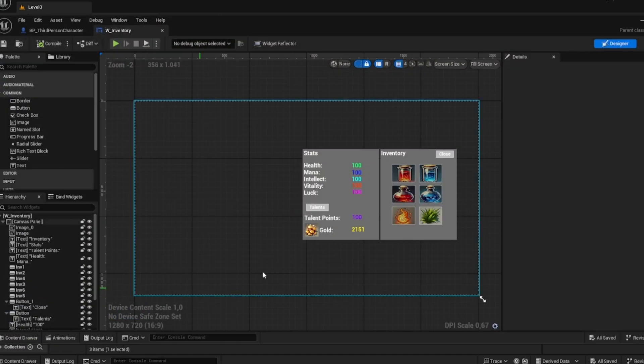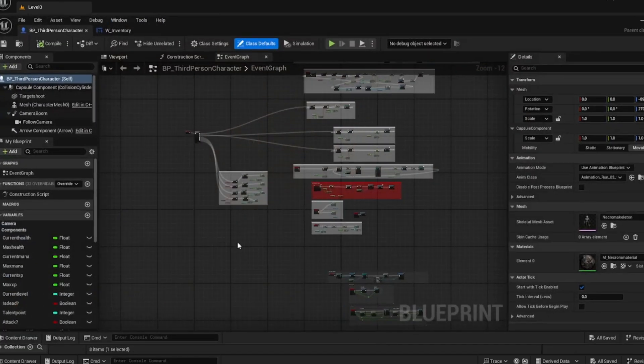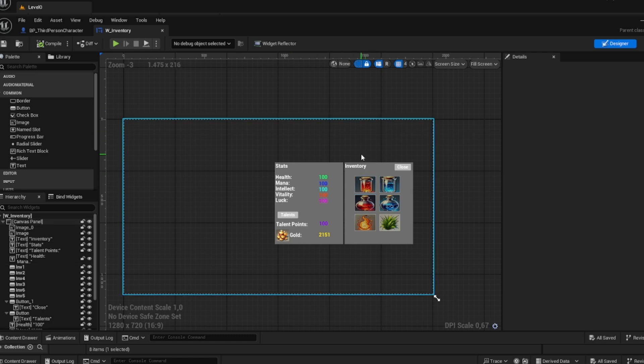So what we're going to need is we're going to have to open the inventory system and we're going to have to open the third person character system. If you don't have an inventory system you don't need this — it's just to make it work for us because we're going to add something onto here.